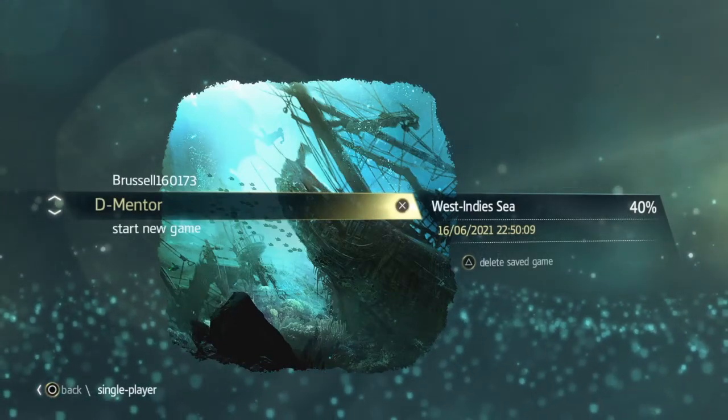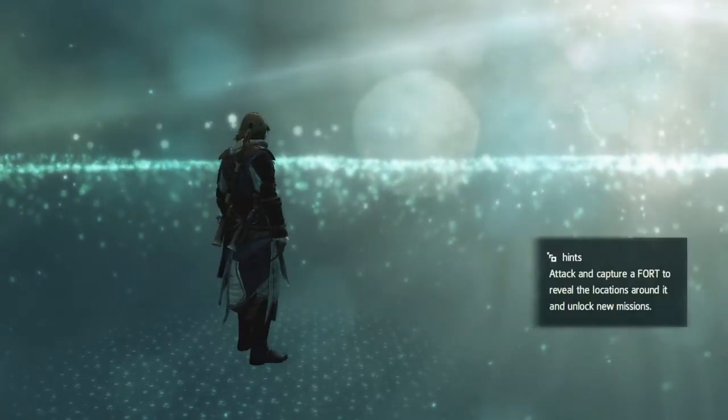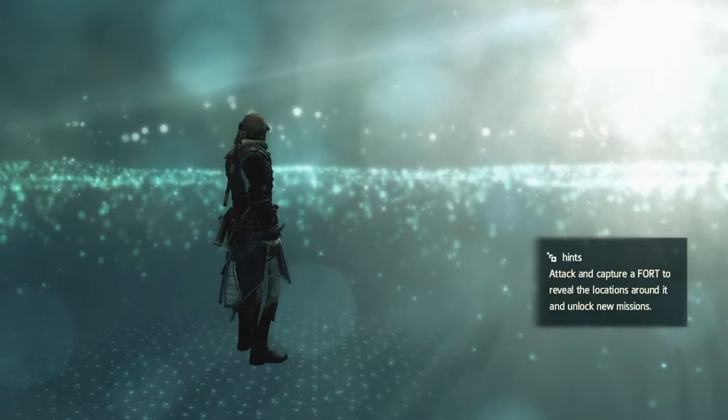Hi everybody, welcome back to my 100% walkthrough of Assassin's Creed 4 Black Flag. On this video we are going to be hunting a bull shark. So that's the first bit of hunting we're going to do.